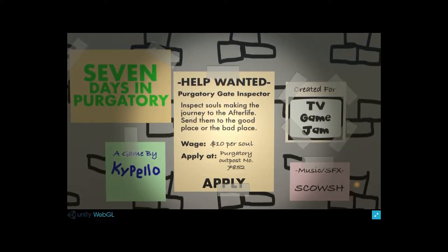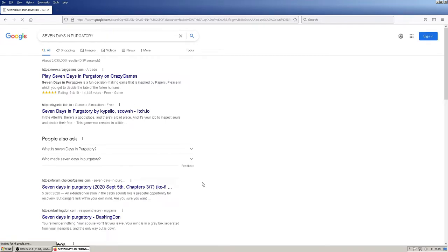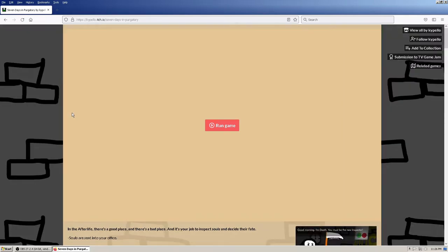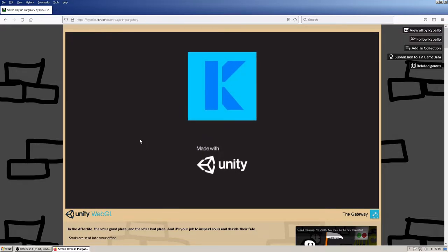Hi there, I am Reaper and welcome to the 7 Days in Purgatory mini-series. In order to play, go to your web browser on your PC or laptop and search 7 Days in Purgatory. You'll see a result for https://capella.io - click on that and it should take you to the game. If you try this from a tablet or phone, it will likely say this game is not designed to run on your device. Best to use a PC or laptop. We run the game and fire up the Unity WebGL engine.